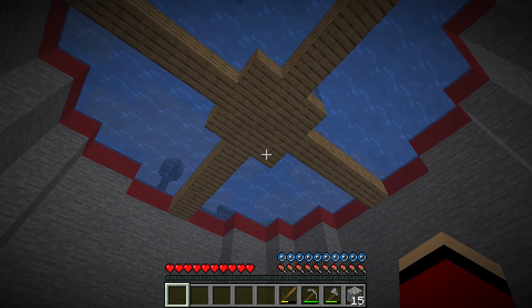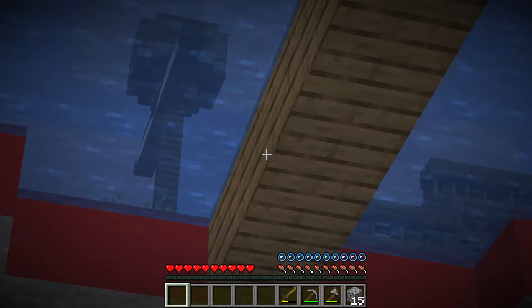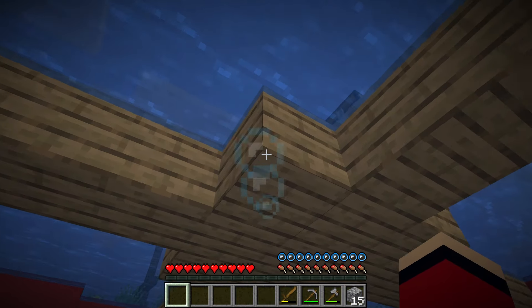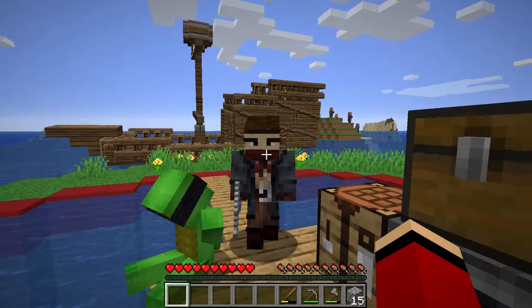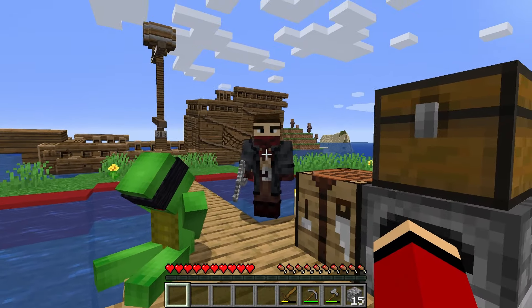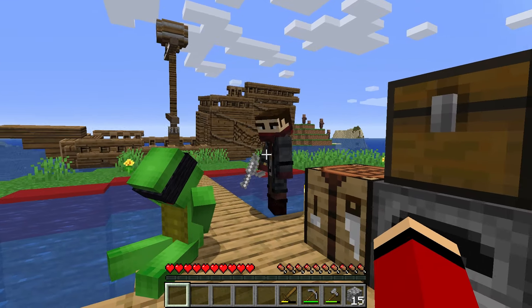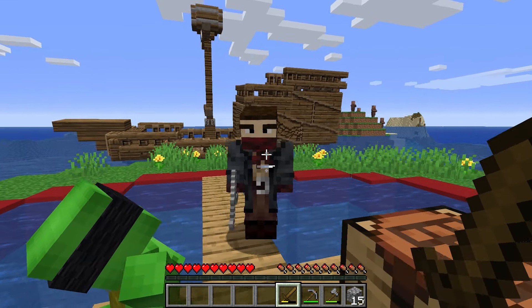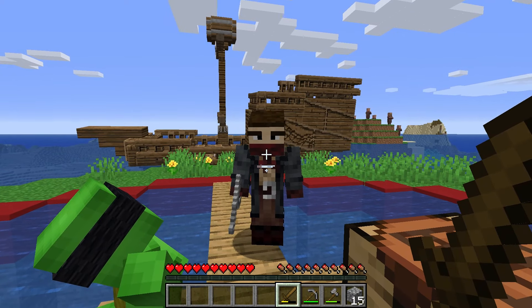I don't see Mikey anywhere, though he usually meets me when I surface. Looks like a ship. But how did it get so close to the island? Mikey, what's going on out there? Who are those people? You're finally here, boy. We've been waiting a long time for you. Your friend is in my hands, and if you want to see him in one piece again, you'll have to pay the ransom. Otherwise, he's going to the sharks.